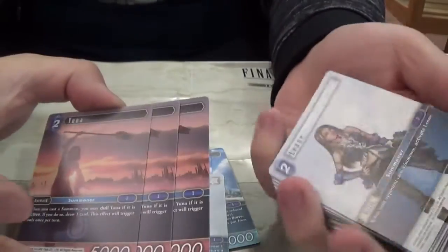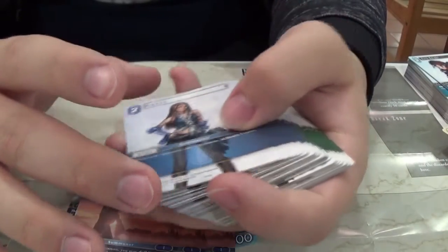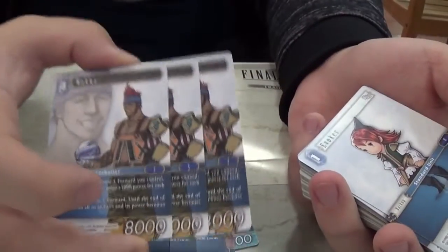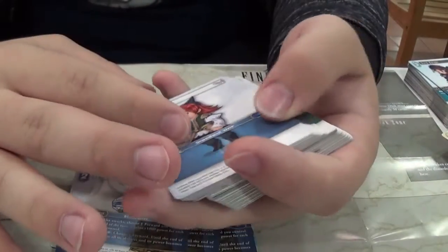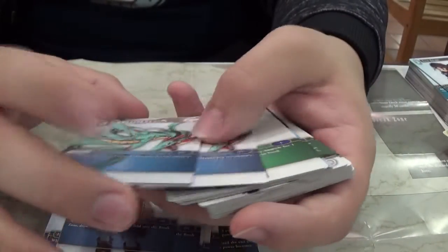Triple Tidus, triple Shin, triple Yuna — probably my favorite character in all of Final Fantasy. Triple Lenna, triple Wakka — this character's such a troll. I like Wakka — a lot of people don't like Wakka but I do. Double Evoker, two Knight, two Viking, two Geomancer, and two Leviathan.